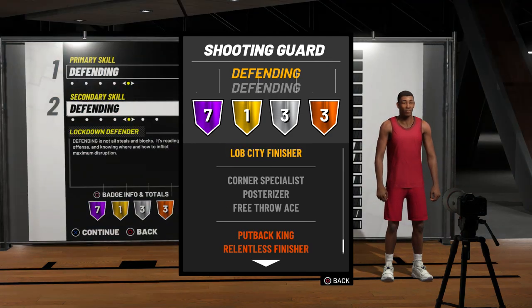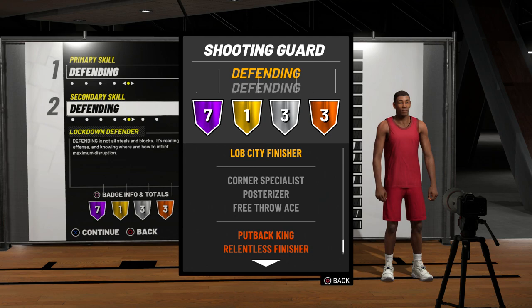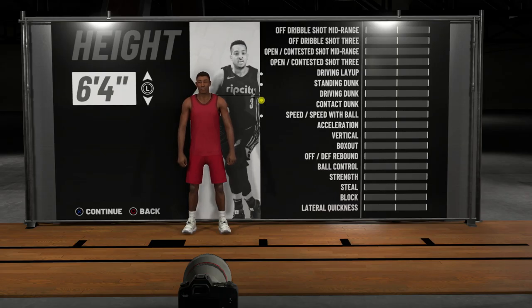The one reason I chose shooting guard over small forward is because of this silver Corner Specialist right here. In NBA 2K19, lockdown defenders will actually be able to shoot threes, but they'll only be able to shoot effectively from the corners. If you do make a small forward, your Corner Specialist is going to go down to bronze.